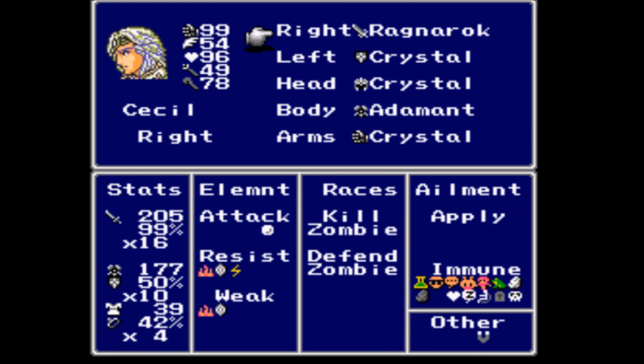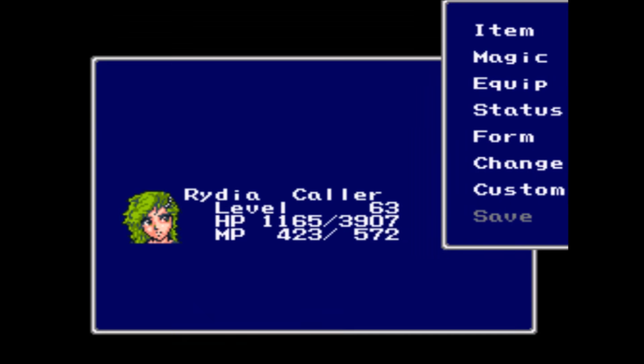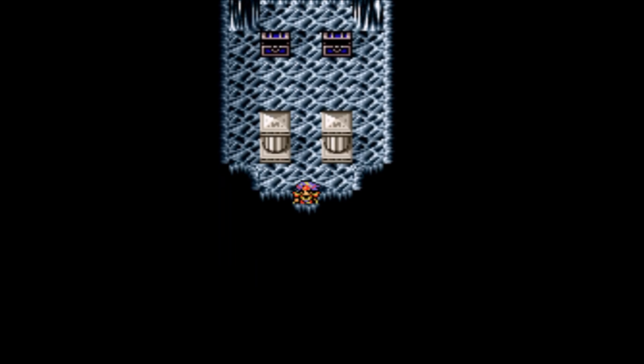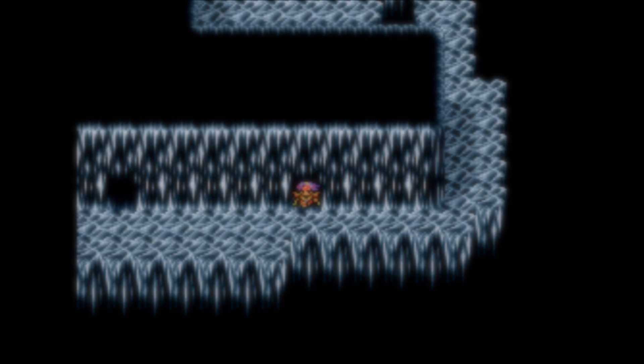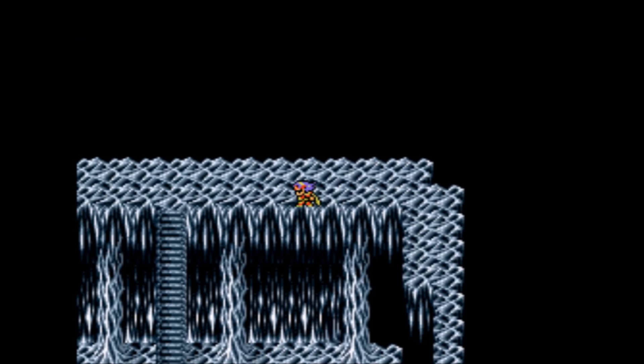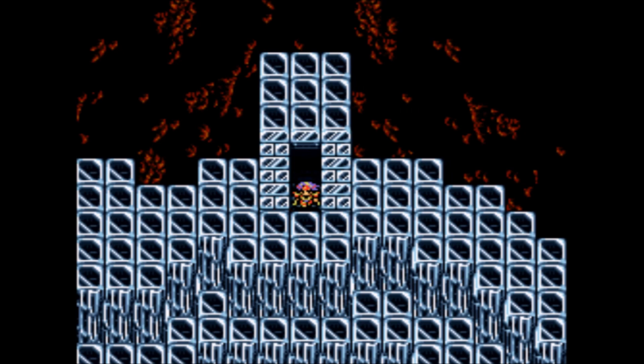At this point, everybody has protection from pretty much all status ailments, so that's kind of nice. Anyway, I'm going to go back to the save point, use a cabin, and meet you right here. I'm all rested up — let's continue on. While that was the last save point in the original version of the game, that's no longer the case. There are plenty of save points in here.